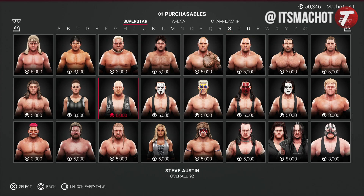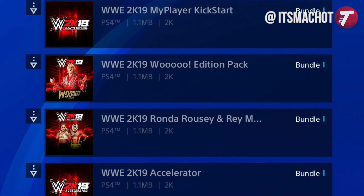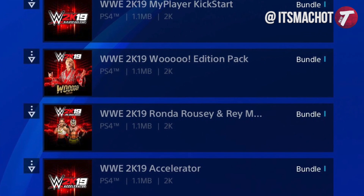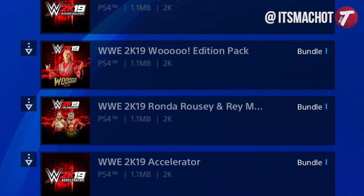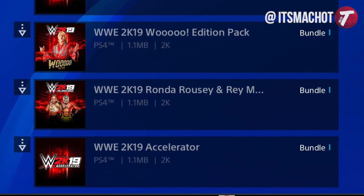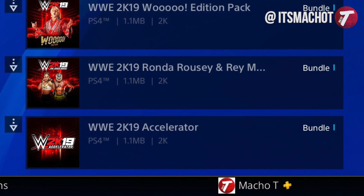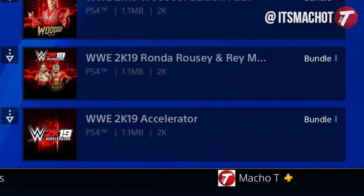But again, if you own the season pass, you're able to unlock everything. So if you have that season pass, make sure you have everything downloaded and make sure that you have the WWE 2K19 Accelerator Pack. And this is what's gonna unlock everything. Now if you don't have it, you could actually buy it separately for $4.99, if you don't want the rest of the DLC.